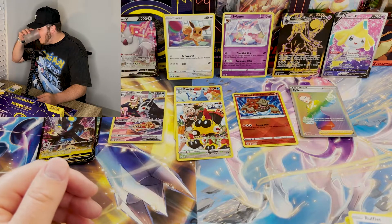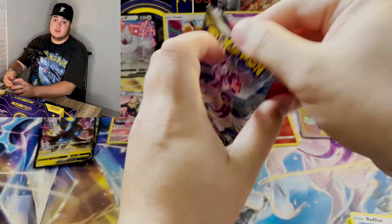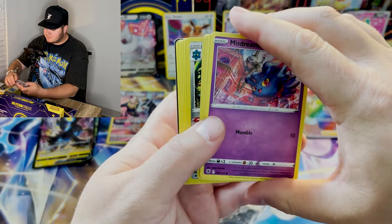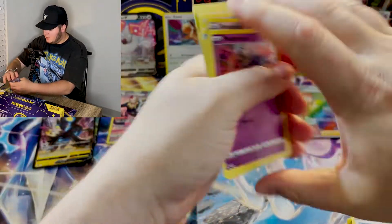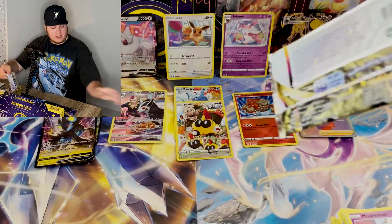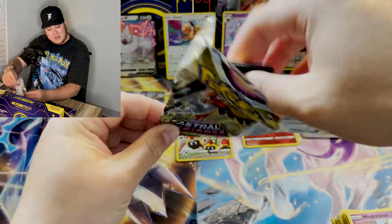But we're on fire, we are absolutely crushing. This has been incredible. I would highly recommend these individual packs — obviously the pull rate is going to be good no matter what you do with Astral Radiance. And Bronzong — nothing going on there, nothing too crazy. Let's go ahead — this will be our final pack for this video, final sleeve booster. We will give it a tap for good luck and see if we can get one more black bordered code card.